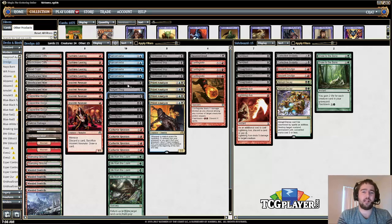Golgari Thug is one of the dredgers, and normally you're not casting this card — you're just putting it in your graveyard, getting four cards into the yard, and that's what it's doing. Bloodghast: whenever you play a land you can get this back from the graveyard. It's a 2/1, and if your opponent is at ten or less life, this card comes into play with haste.